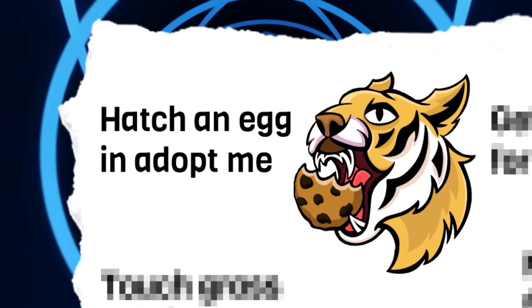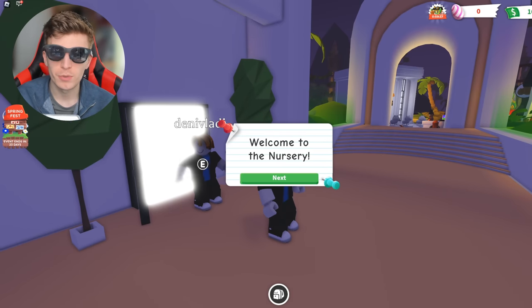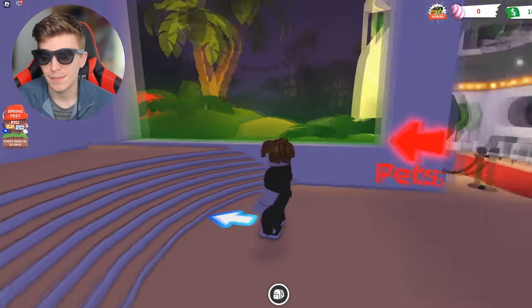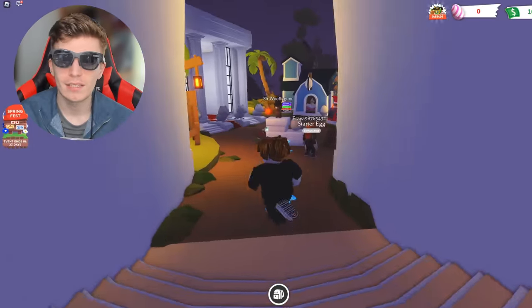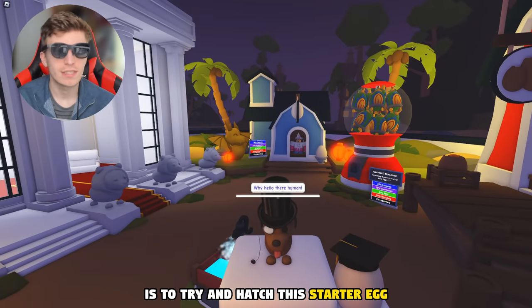The first challenge is to hatch an egg in Adopt Me. So we're in Adopt Me right now, and we have to go and complete this tutorial. This is where you adopt your pets. I know, I've done this many times. We're just going to speak to this dude and get him to give us our starter egg. So the first goal is to try and hatch this starter egg.